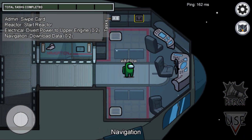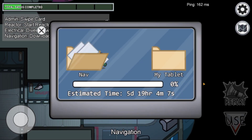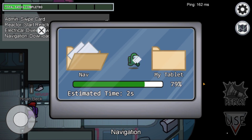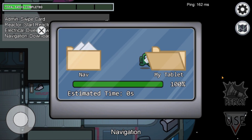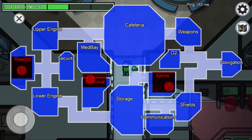Crewmates must complete the series of tasks shown in the upper left corner of their screen. Tasks include things like downloading and uploading data, repairing wires, and emptying chutes, and they're located at different points throughout the ship.